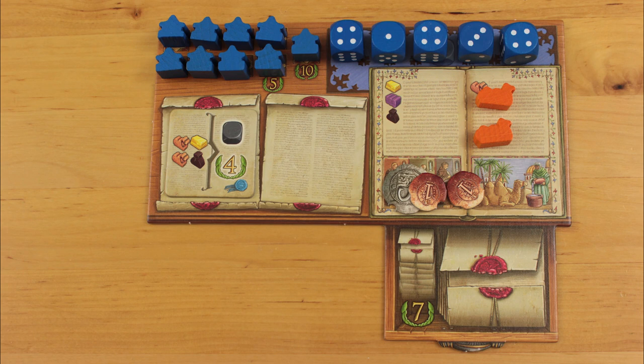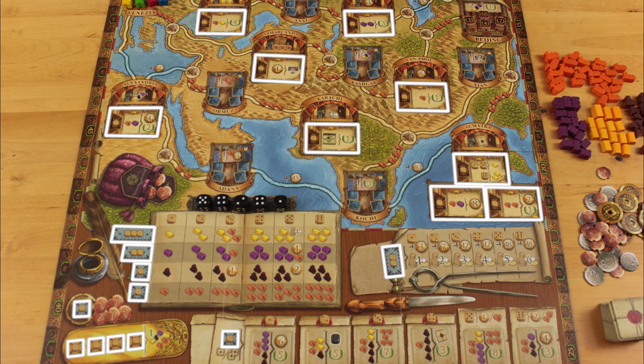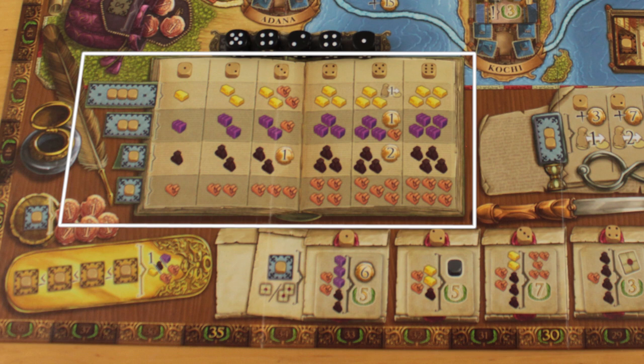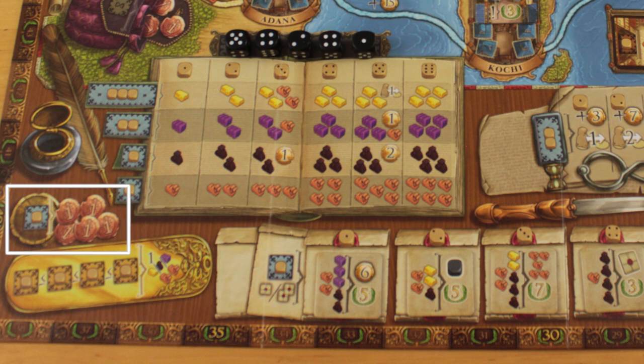At the beginning of every round, all players roll their dice simultaneously and line them up on their player boards. On your turn, you take one or more dice and place it on an action space — either one of the ones printed on the board, or on one of the spots on the dynamically dealt city cards, if you have a trading post there. The standard action areas allow you to shop at the bazaar, seek the Khan's favour, take a contract, travel, or take money.